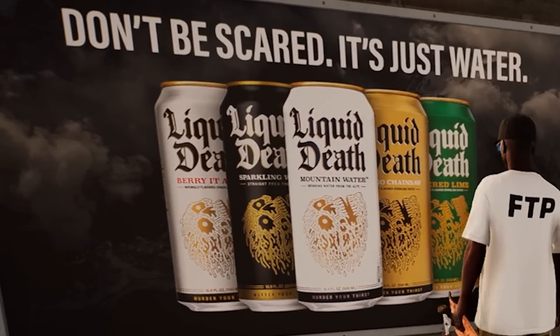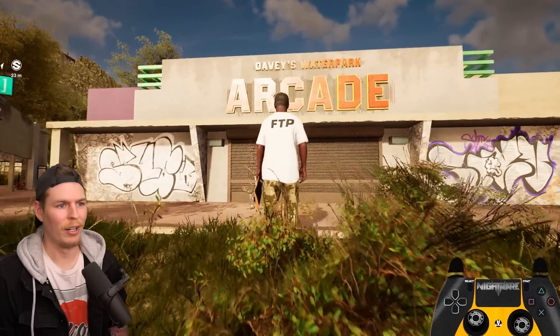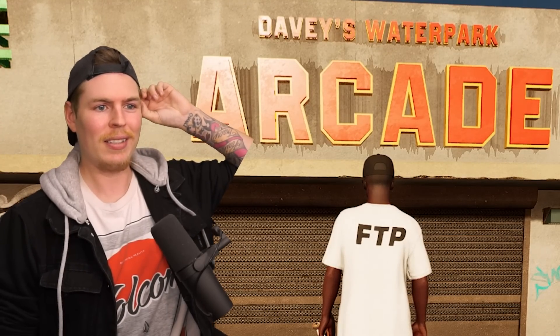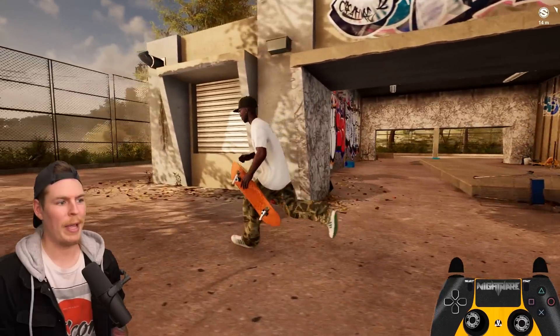There's a little Easter egg right here — Davies Water Park — named after the guy who creates these amazing parks you see in Session. He also has his own arcade in here and a little manual pad. Now we got to make our way up to the top of this roof.